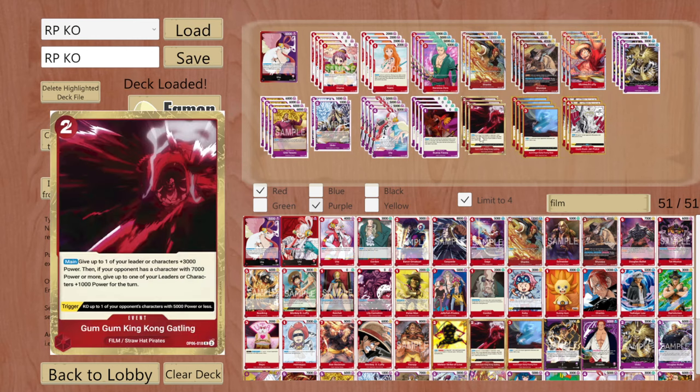Then we are running our free events. First of all we are running Gum Gum King Kong Gatling and this card is really good. Not only does it have a good trigger where you can KO up to one of your opponent's characters with a power of 5000 or less, but the main effect is pretty strong. For just 2 done you can give up to one of your leader or characters plus 3000 power, then if your opponent has a character with 7000 power or more, give up to one of your leaders or characters 1000 more power for the turn.